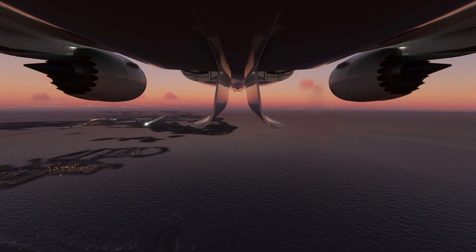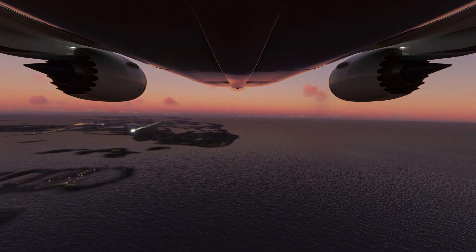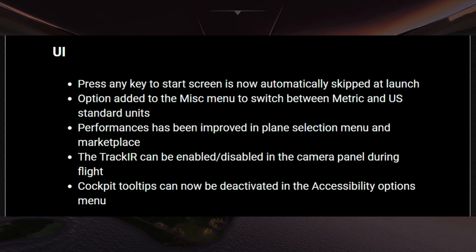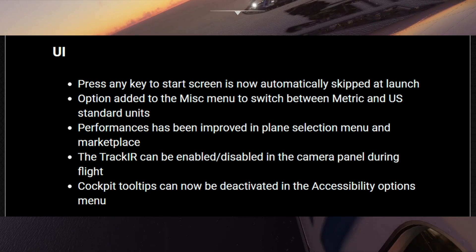Under the user interface, you won't see the 'press any key to start' screen anymore. There's another option added to the misc menu to switch between metric units and US units. Performances have also been improved in the plane selection menu as well as the marketplace.